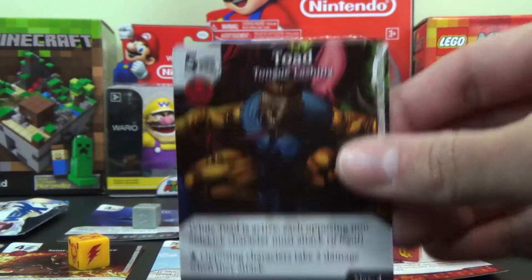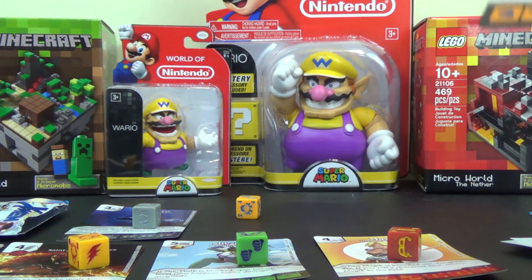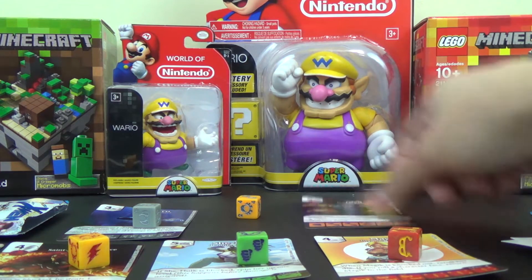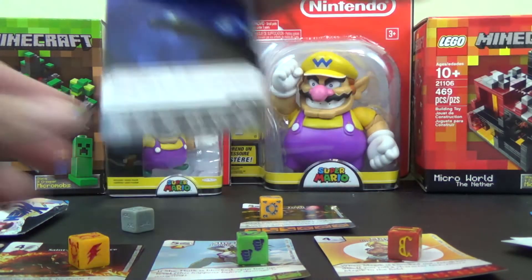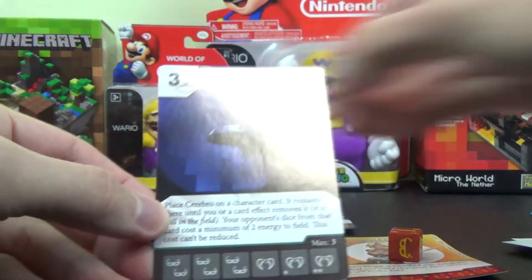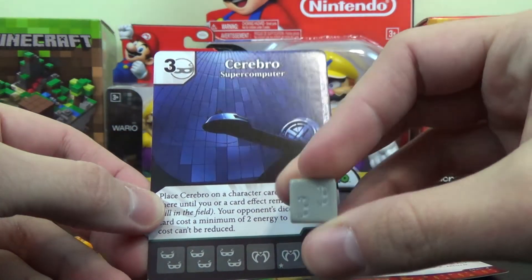So most of the numbers are pretty close together — we got 44 and then four in the 50s: 51, 53, 56, and 59. And then Cerebro, number 94. So if any are rare, I think it's Cerebro. I guess that's the best pull we got. And there's a look at the die as well.